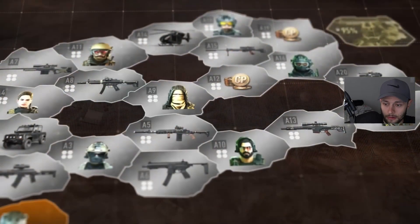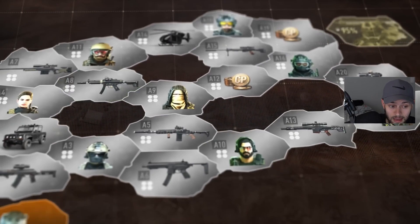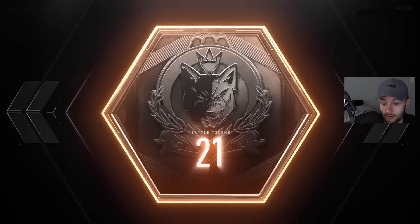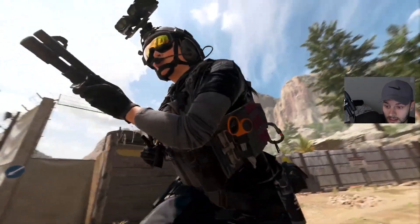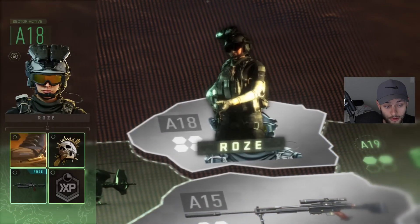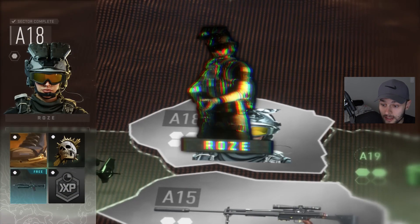So if you complete a sector and there are, let's say, three surrounding sectors, and you look at the items and you're saying you don't really want to go for those items right now — you want to go for these first — you could go for that first, unlock that, use your Battle Token Tier Skips to unlock that stuff, and then move along the sectors to a certain area and bypass other sectors where the items aren't as interesting to you or you just don't want to complete them right now. So you could kind of choose what you want to do, what you want to unlock.